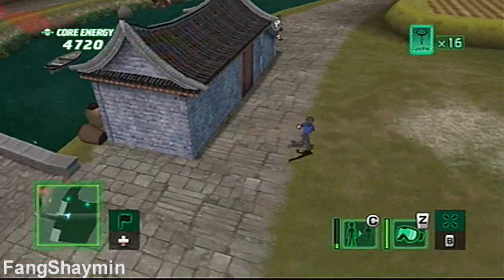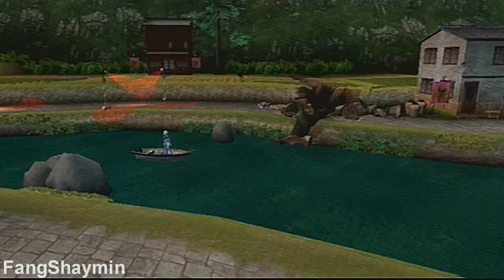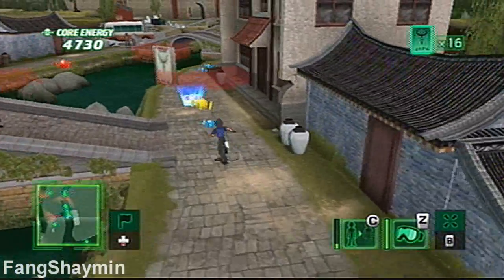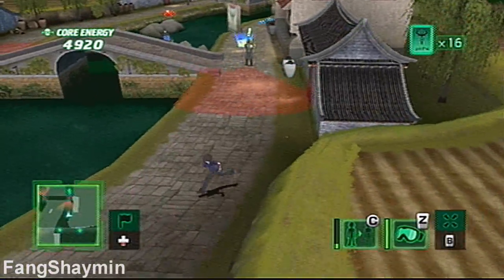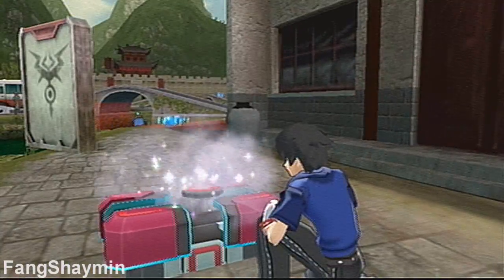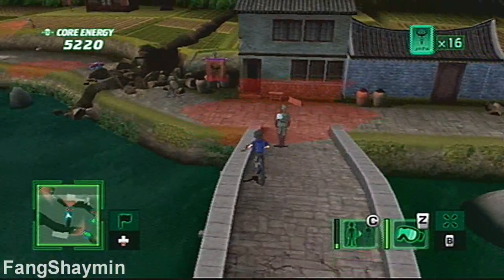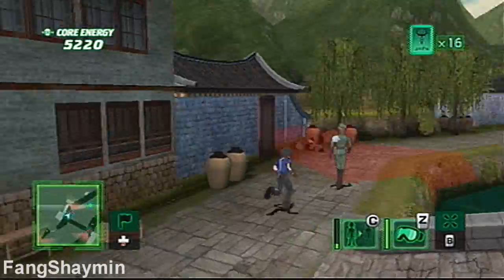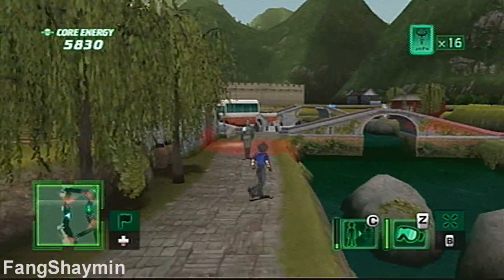Alright, let's head up over here. We're gonna have to run down this entire area to find her. Careful — there are guards that walk around in a circle here. It's probably best if you just follow one from behind, because none of them turn around. That item box contains Cyclone Storm. There's some core energy over there — let me get that. Keep following him.